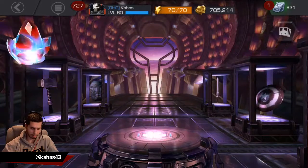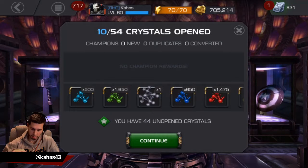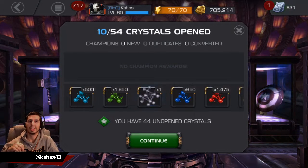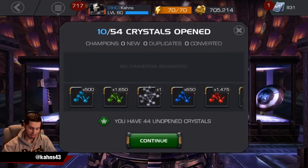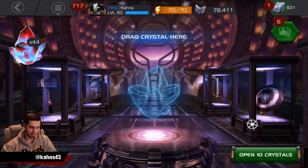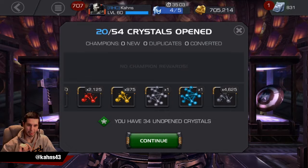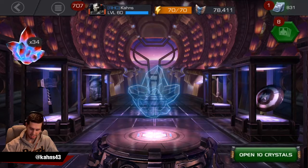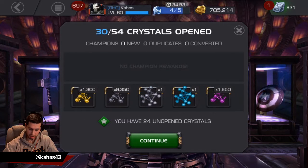We're going to open these 10 at a time, we don't need to spin any of these. Even some basics would be nice. There we go, foreign to basic — that's nice, because the class catalysts are coming fairly frequently now, and it's the basic ones that are hard to keep up with. I never used to have to do the basic arena because I always had so many basics, but now — ooh, nice. Pulled a cosmic, I like it. Don't know how I'm going to use it, but sweet, maybe Phoenix in the future.